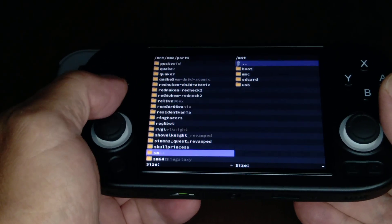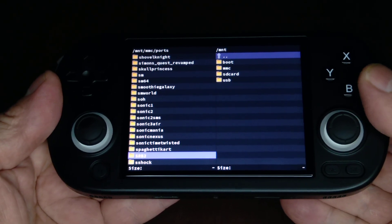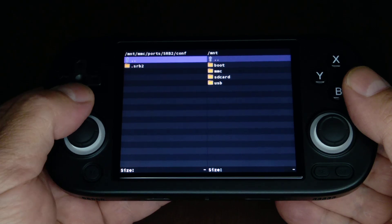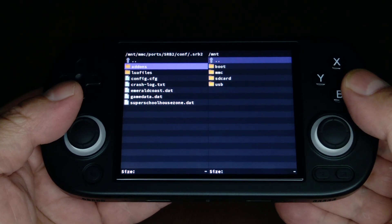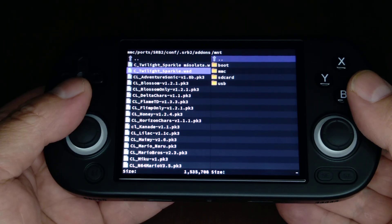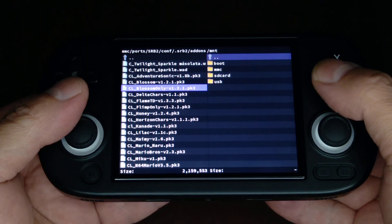Tap SRB2 — you will have a configuration folder in there. In that SRB2 folder, you will have a folder called add-ons. That's where you'll put all your add-ons. They'll be in PK3 format, and yeah, you hunt them down and figure out which ones you like the best.